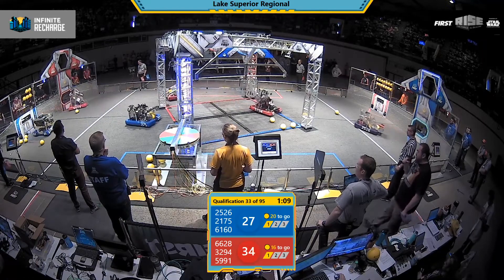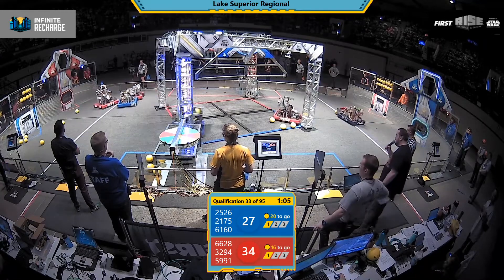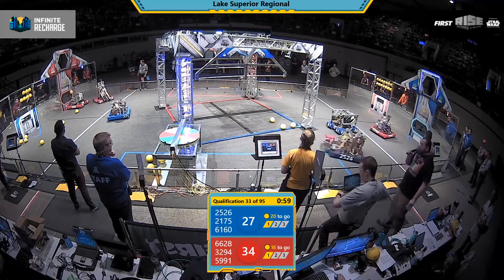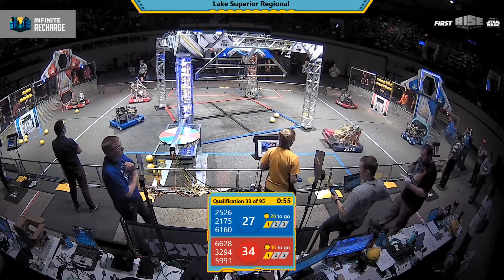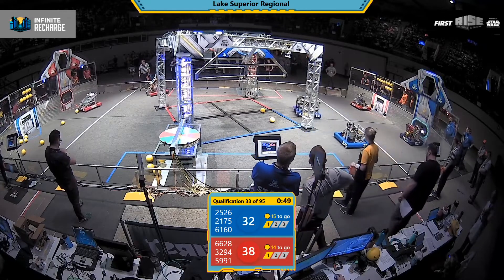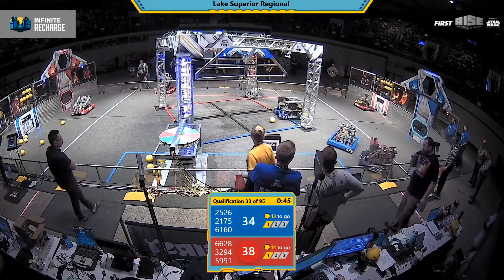Defense from 2175. Fighting Calculators on 66-28, KMS Bot Kickers. 5991 now trying to line up a shot. Red Alliance currently done with Stage 1, working on Stage 2 of the shield generator. 5991 of the Red Alliance Chargers taking a shot up and in to that upper power port. Apparently 38-32.